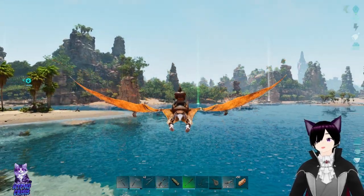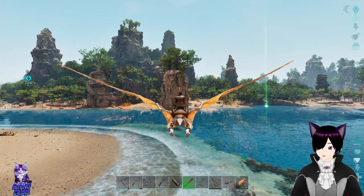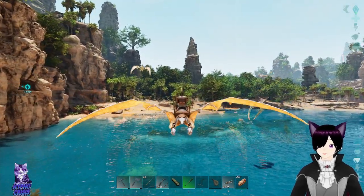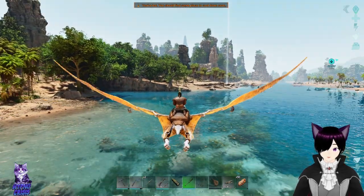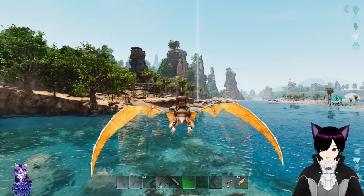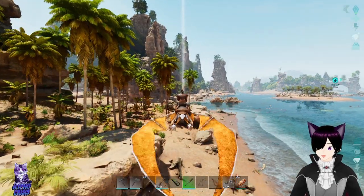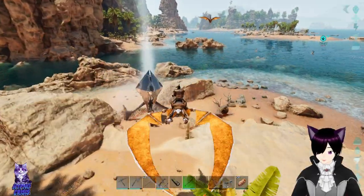Drop hunting is gonna be kind of boring and I might do a lot of this off-screen — just flying around finding drops, looking to see if we can find anything we need. I don't want to loot the white ones because they seem like a waste of time. Apparently according to some people, the good saddles are in the yellow and red drops, especially the ones with rings, so I'm definitely gonna be checking those out.